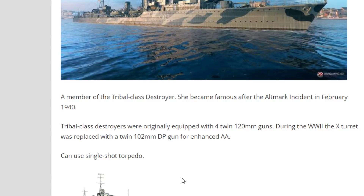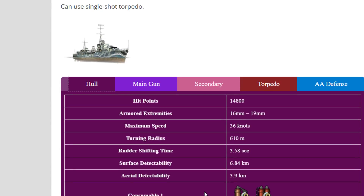The flavor of the British destroyer is that she can use single-shot torpedoes — that's one nice gimmick. Now let's talk about everything. Keep in mind it's still work in progress. Hit points: 14,800 — it's okay for tier 7, nothing crazy. Armor: 16 to 19mm, it is what it is. Maximum speed: 36 knots, which is on the low side but pretty normal for tier 7. Turning rate is 610.